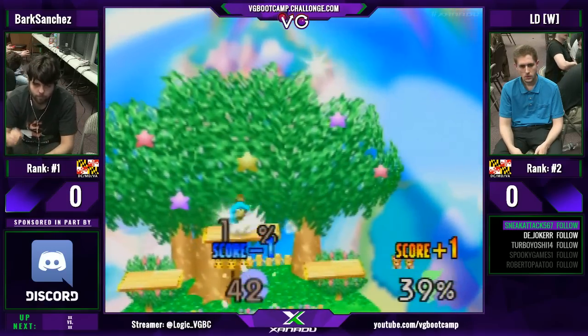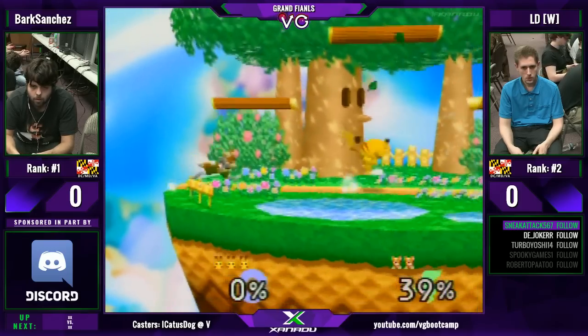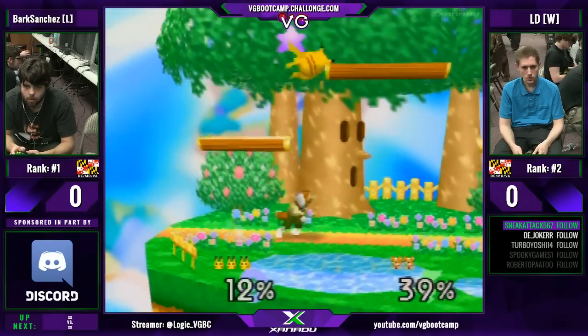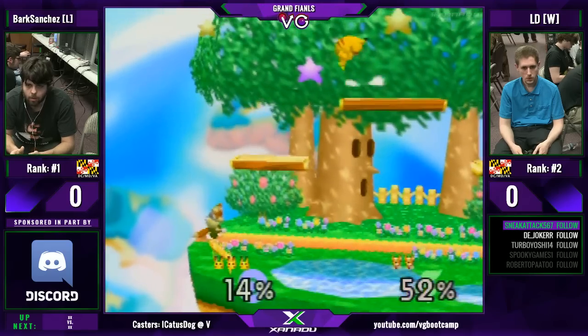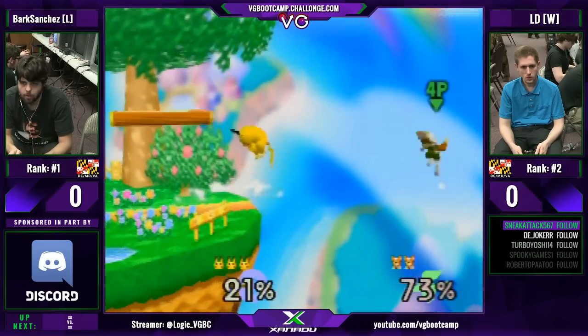Is that drill to two jabs? Yeah. Down air to jab is really safe and it's really good — a good way to set up a kill with Fox. Because his jab does set up to up smash at a lot of percentages.